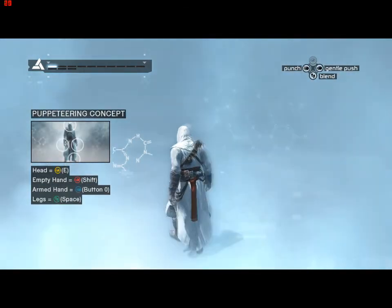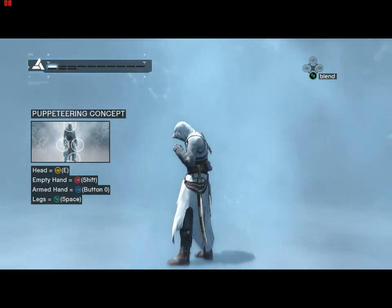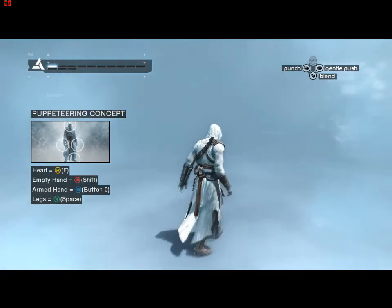The Animus utilizes a puppeteering concept to control the actions of your ancestor. Loading subroutines to validate your body's adaptation to the Animus. We will begin by exploring the default actions of each input.